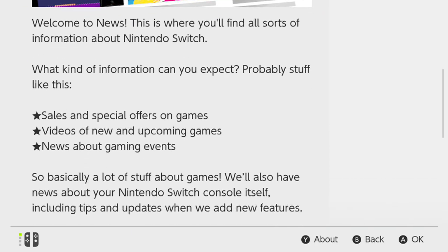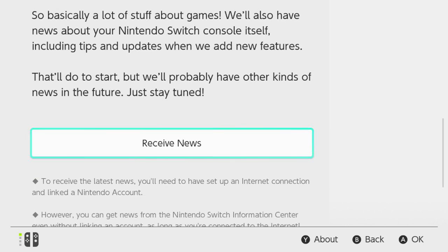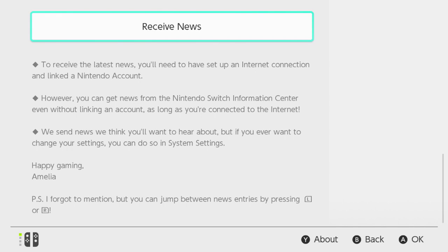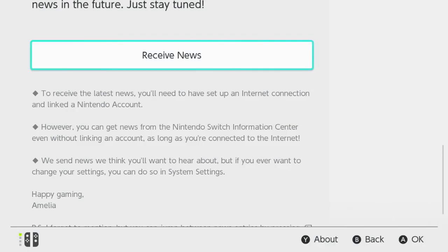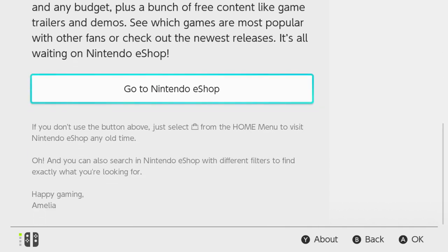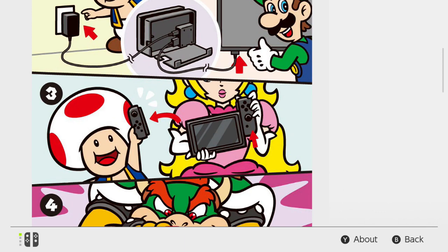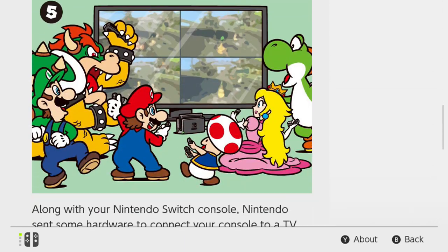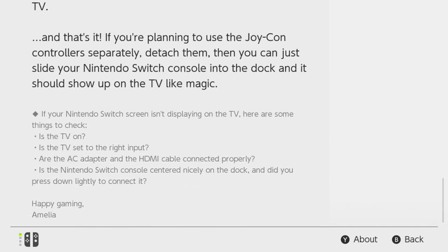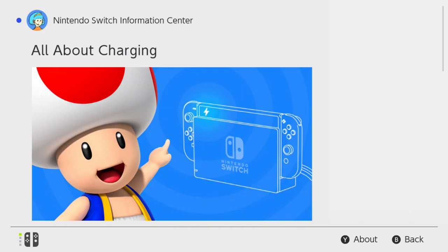Now we've just opened the news section. The news section will have all of, I imagine, news. At the moment what it has is kind of instruction manuals for how to do basic things — how to charge the console, how to play games, how you could play two-player games. We'll go through all of these in case you want to read what the news is. Unfortunately, eShop and all internet services are turned off, so we can't really go into things further than that. Hopefully we'll be able to show you that when the system update goes live a little bit before launch on March 3rd. Feel free to press this button and skip through the news.